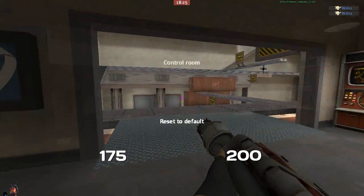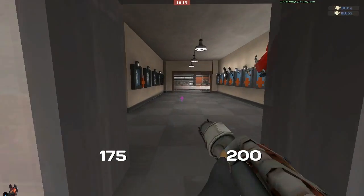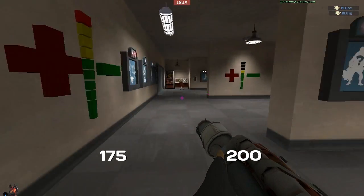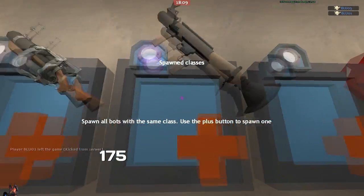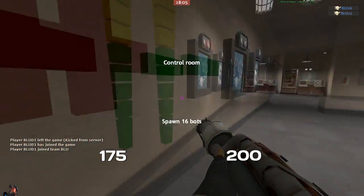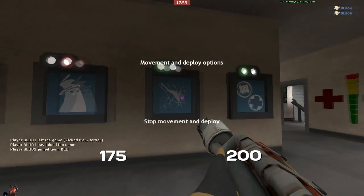You'll spawn in a room just like this, so you just want to walk forward and you'll be entering the control room. This is where you control all the bots that spawn. You want to run over here and hit the soldier one — because you can see the rocket launcher — just hit that, the light will start glowing and then it will start spawning blue soldiers basically. Now you want to go over here.